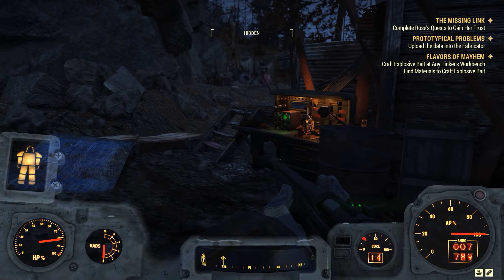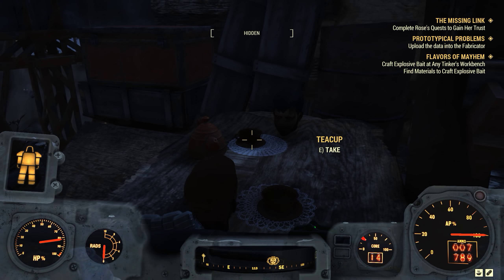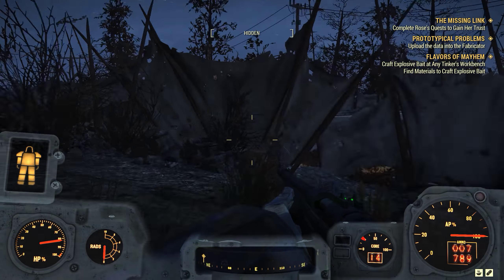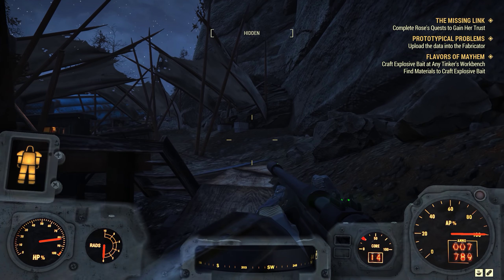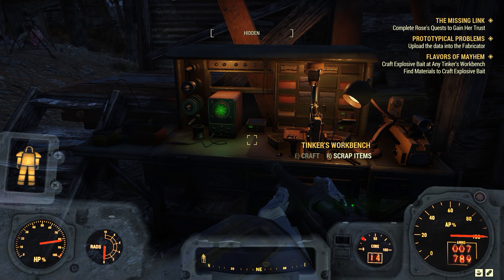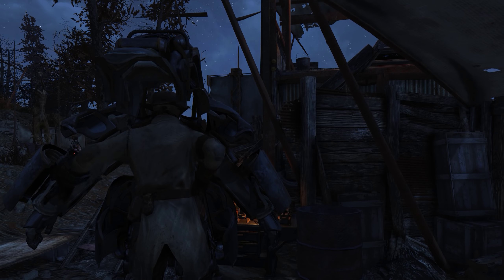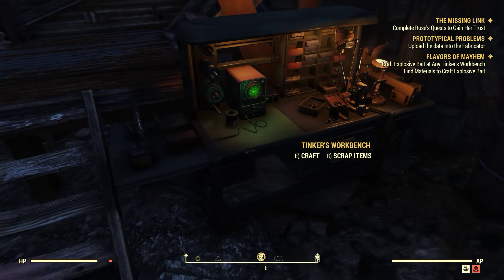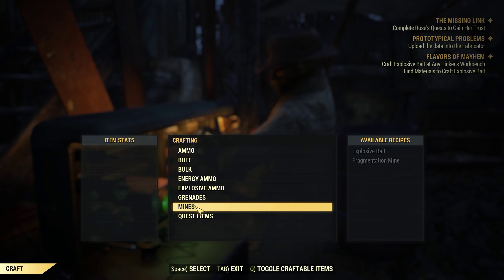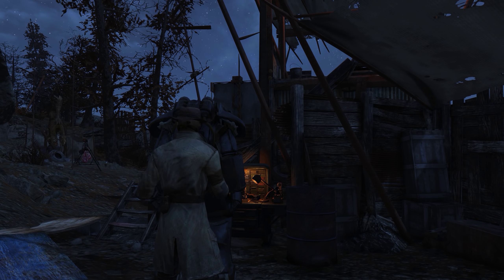Interesting, you don't actually have to go and kill the Yao Guai - that's cool! Right so we could probably make it over here. Craft explosive bait - any workshop, find materials to craft explosive bait. Let's have a look what we need. Explosive bait - rad stag meat, okay. Going hunting, hunting for rad stags.